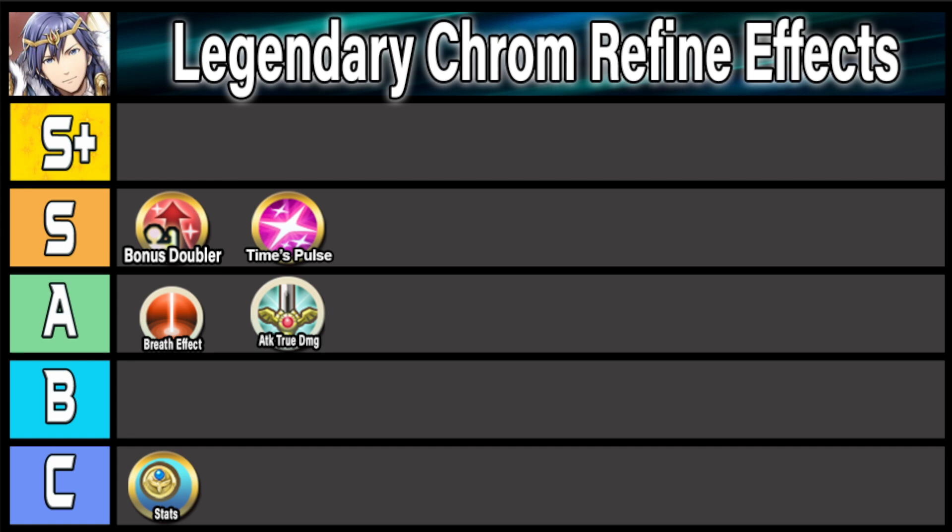Another effect becoming more prominent in the meta is Null Follow-Up. For infantry units, it's not the biggest deal because you have so many sources of it, such as Infantry Null Follow-Up or Guidance 4 — you can put it in his B skill or C slot. But even so, having it built into your weapon is one less thing to worry about. It's pretty good even on slower units — like Valentine's Leo who has it built in — allowing you to get past things like Hardy Fighter and secure kills. This would be a nice effect but not a game changer, so I'm going to put it in B tier.